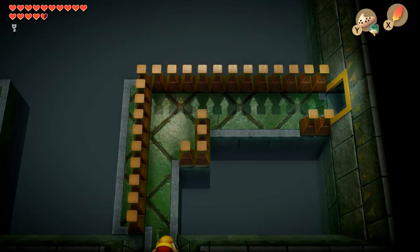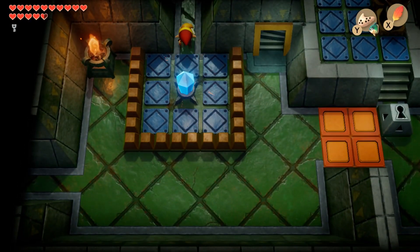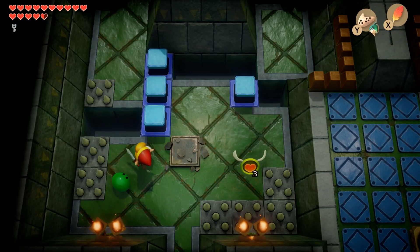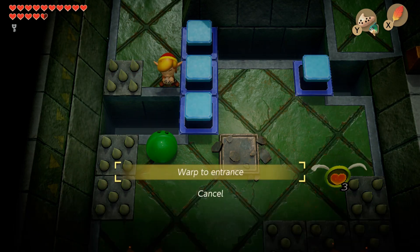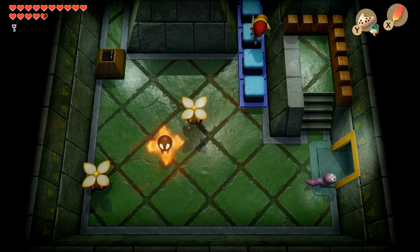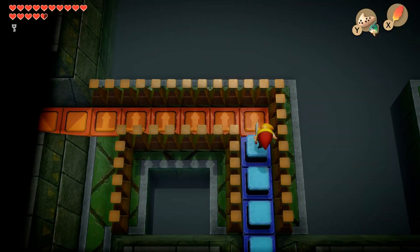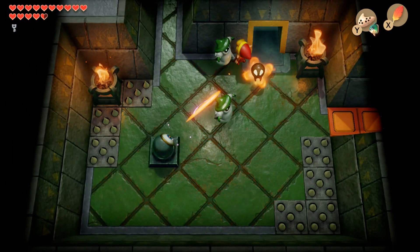I've messed up! I'm just trapped here. I have to jump down. Or warp, I suppose. Personally, I think there should be a purple tunic in this game, and what it does is increases your running speed by like 1.5 times.